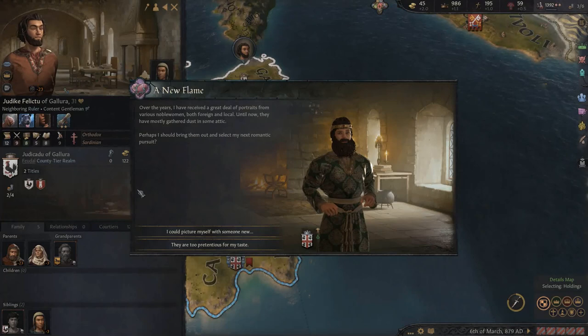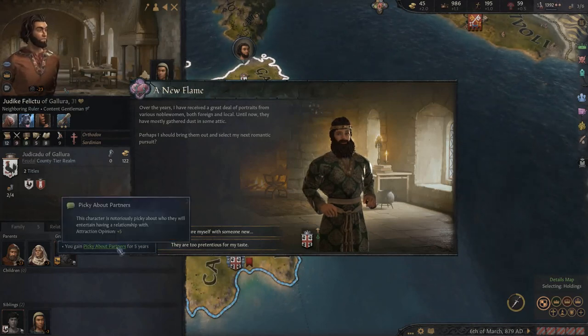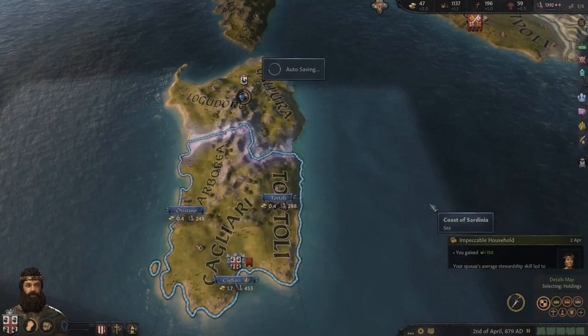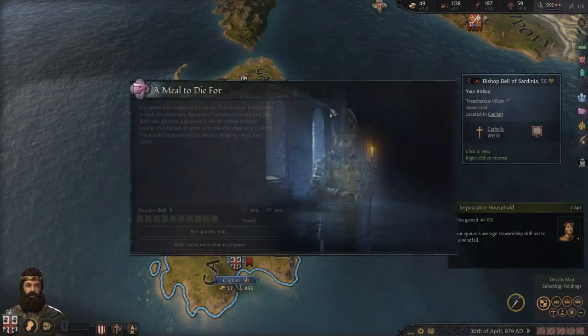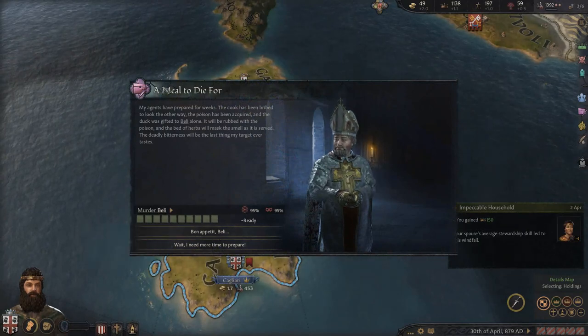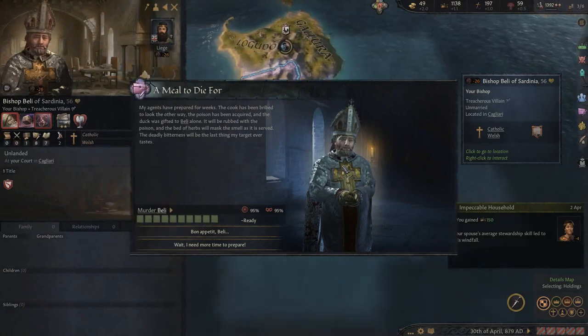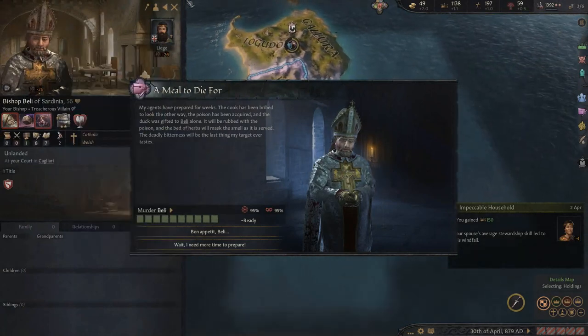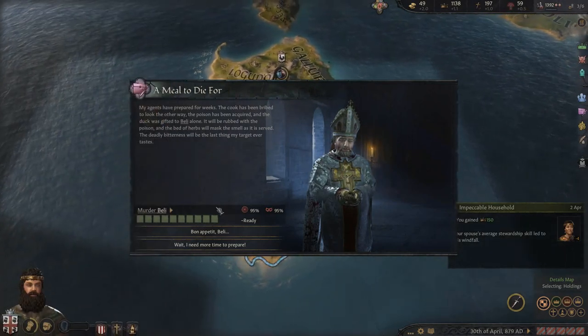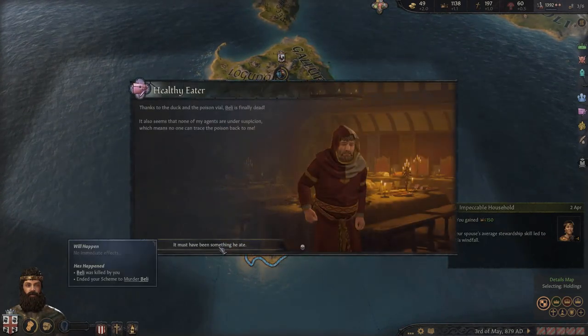Another daughter - fourth one! She's only 26, we've got time. Beatrice - yeah, cool. Let's speed it up. An event: I've received portraits from various noblewomen, a romantic pursuit suggestion - we don't have time for medieval Tinder just now. Picky about plus five attraction - yeah fine. Impeccable household - we gained 150 prestige. And a meal to die for for the bishop with skill of seven.